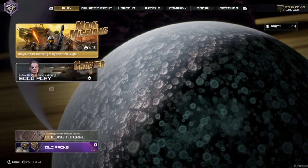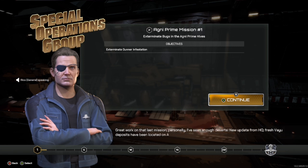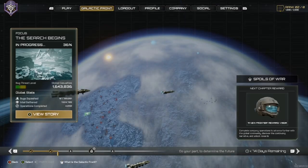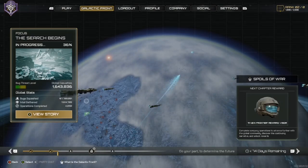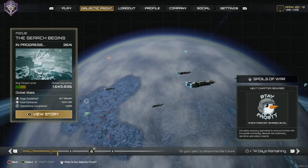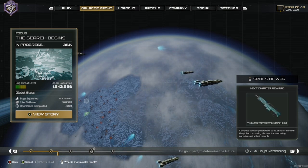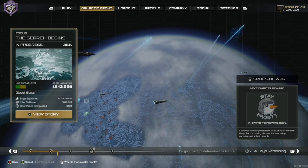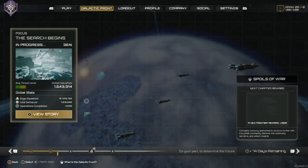Then you've got the solo missions, which are single-player missions where you go through the story and help Rico. And then you've got Galactic Front, which is another aspect of multiplayer where you have to join a squad before you can get into the fight. This really reminds me of Helldivers, where you have to work together collectively to exterminate the infestation or liberate the planet. It's cool that they've got two different aspects here.